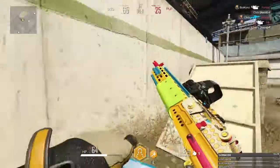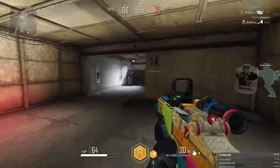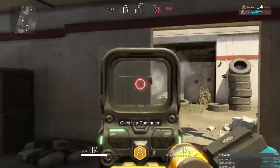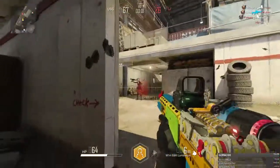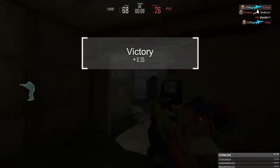The moment you want to run and gun is when you go stealth. Tapping like that works, but run and gun — no.